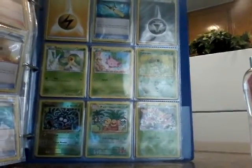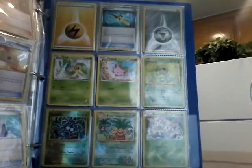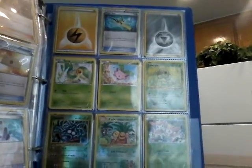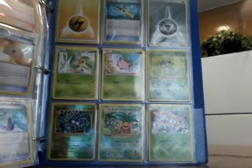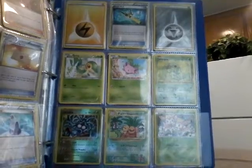Next we got Tangela, Exeggutor, Deerling, Snivy, Hoppip, Caterpie, Electric Energy, Super Rod, and Metal Energy.